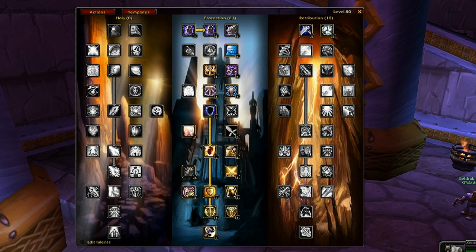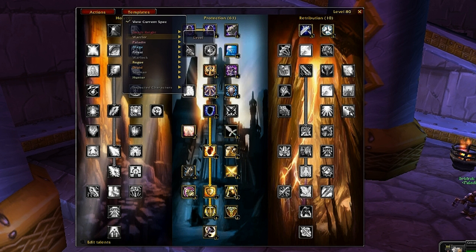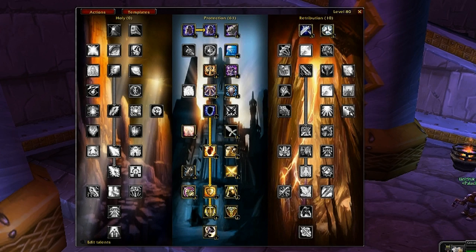For example, let's click Templates. Under my paladin I have various holy specs that I use in raids depending on what the other pallies are using that night, as well as my other specs like protection, retribution, and even for PvP.